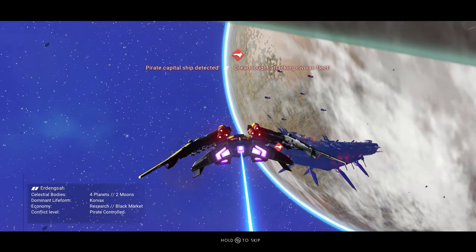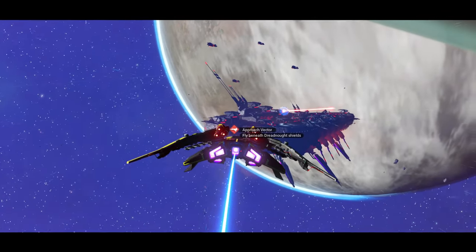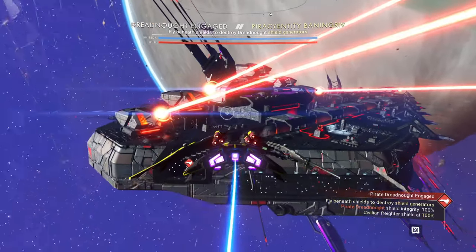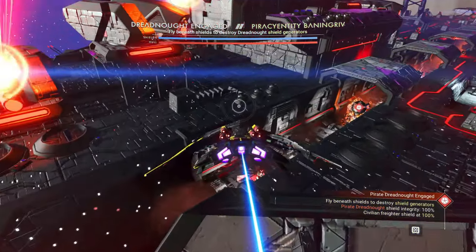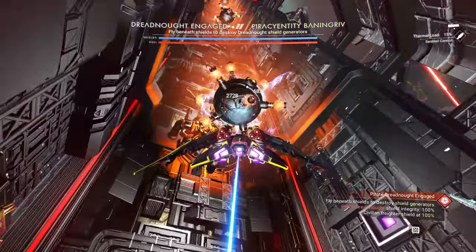I want to show you how I've been able to finally defeat these pirate dreadnought freighters. On the top there are two channels and you'll need to fly through each one of them and destroy the balls, which protect the shield on the freighter.